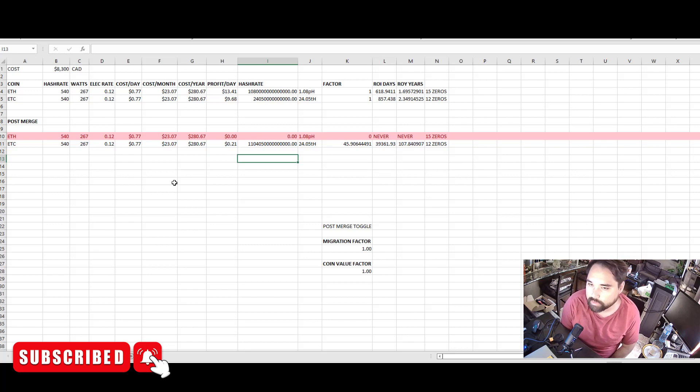These ASICs can only mine ETChash or EThash algorithms — ETChash is for Ethereum Classic, EThash for Ethereum. If we assume a migration factor of 1 — meaning 100% of current Ethereum hash rate moves to Ethereum Classic — that increases ETC's hash rate by 46-fold, bringing it to about 1.1 petahash. Given current profitability divided by that factor, you're looking at just 21 cents profit per day on Ethereum Classic.